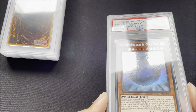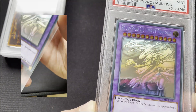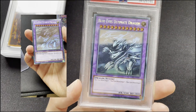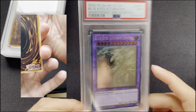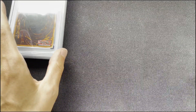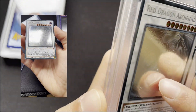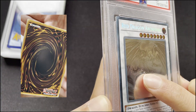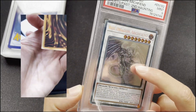Then there's Blue Eyes Ultimate Dragon - this has some black dots in here, as you can see, and some corner wear, so this also got a 9. I wouldn't call it as strong as the raw, but I'd still consider it a good 9. This is also part of the deal. I'm not sure if these dots are on the card or on the case - it seems to be on the card, but it wasn't there before grading. Nonetheless it got a 9, and it deserved a 9 in my opinion - it's a good 9 but not a 10.